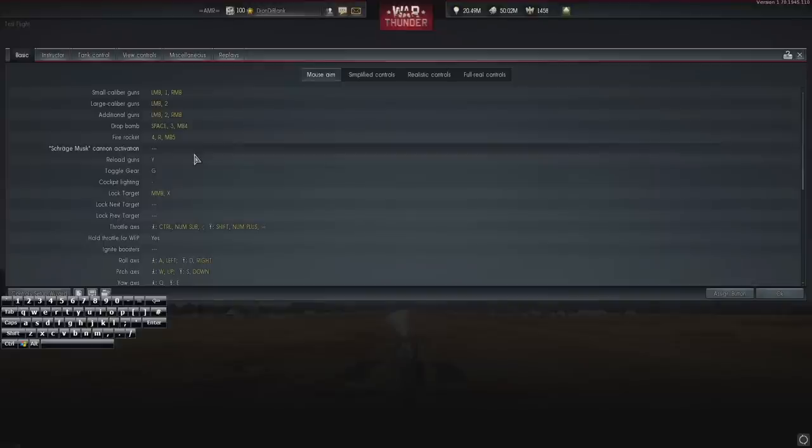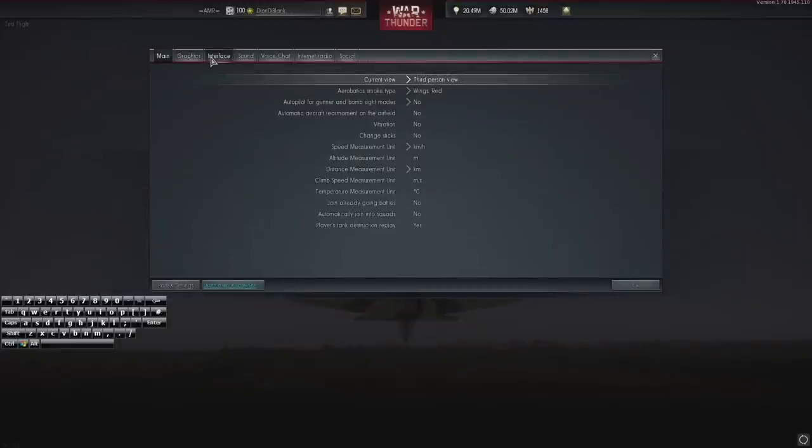Once you select mouse aim it'll pretty much be the same as what I have, though I've changed some things. I've set it so that I use my small caliber guns on my right mouse button, meaning I can fire my large cannons and small caliber guns with my left mouse button, or just the small caliber guns with my right mouse button.